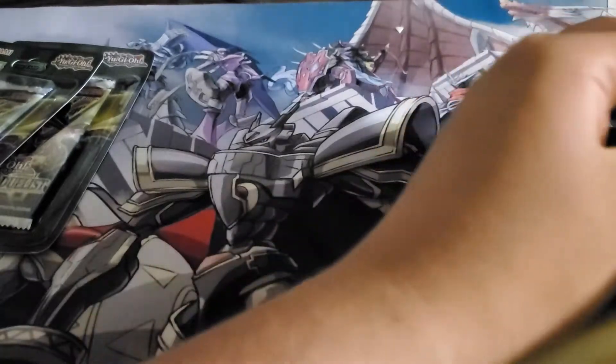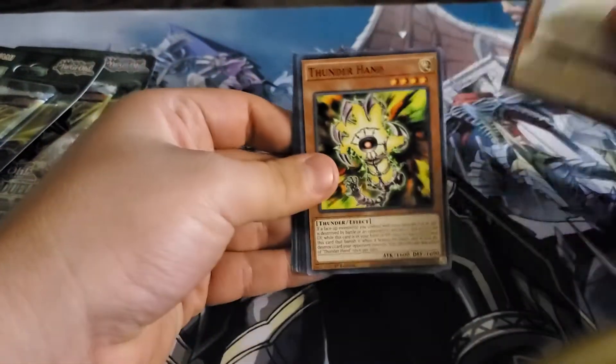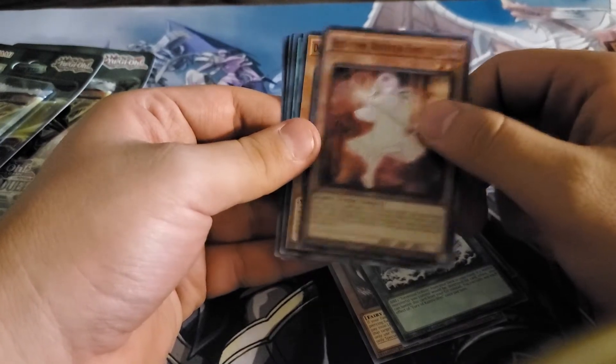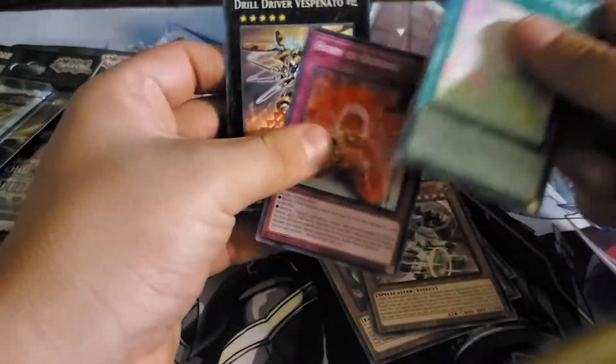I'm almost complete with making my Red-Eyes deck, I just need a few more key components and that can be complete. I also pre-ordered Lost Marines, the new 2020 megapack where the new Red-Eyes part is — aka the Dragoon — because I've been playtesting with it on Duel Nexus. It's broken, you can combo it up easily. And Red-Eyes players, you're going to have fun with that.